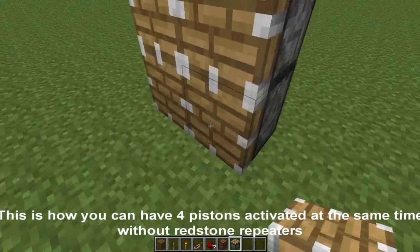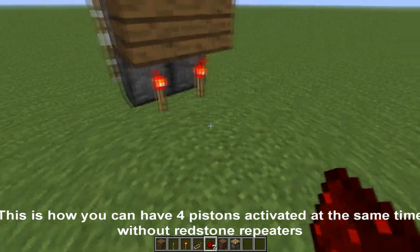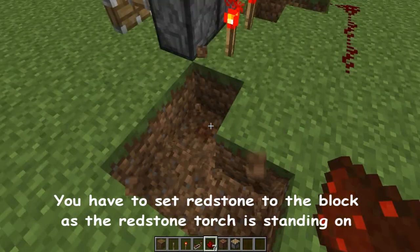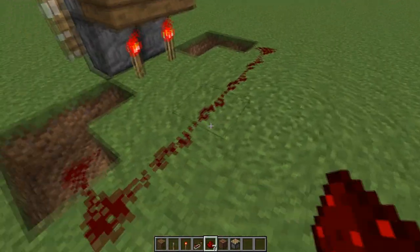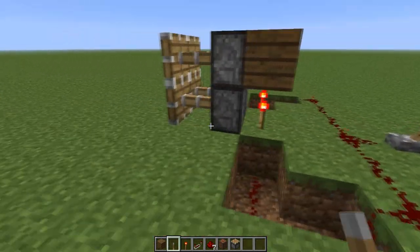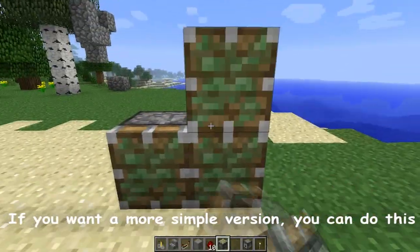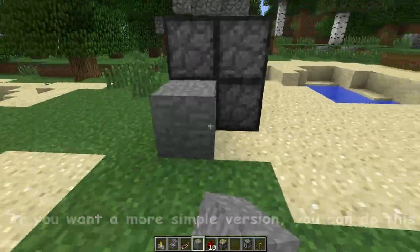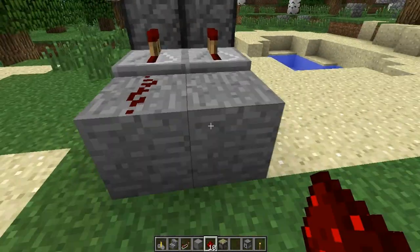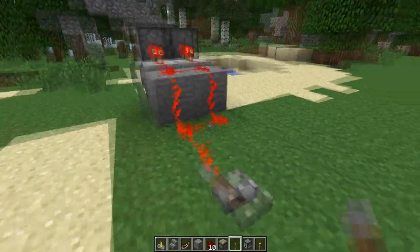Many of you are probably sick of redstone repeaters and think they are stupid and take a lot of material. So this is another way you can do it. You take redstone torches and some blocks over them, and you connect the redstone to the blocks that the redstone torches are standing on. That's a pretty easy way, and many of you might like this version even more. It's just easy to have a redstone setup like this.